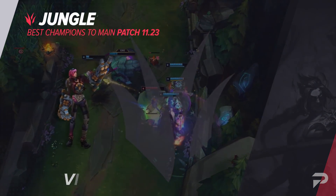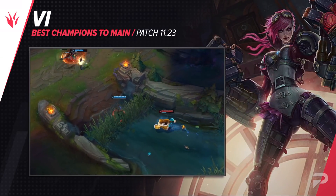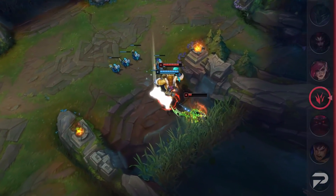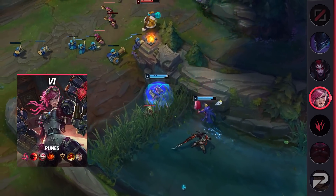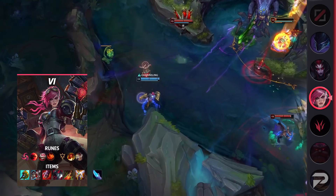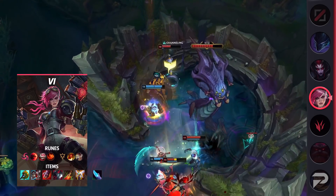Moving to the jungle, we'll start with Vi. She received some minor changes in 11.22, but those changes have pushed her into the OP tier. She's still very underpicked and almost never banned, so hop on the train before people catch on. One of the best things about Vi is how consistent she is — she's farm-heavy early and scales nicely as the game goes on, so you aren't pressured to coin-flip early fights. Once you're level 6, her ultimate is basically a guaranteed kill on any lane that has CC or damage to follow up.